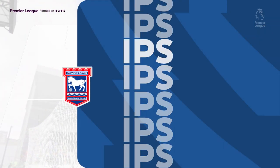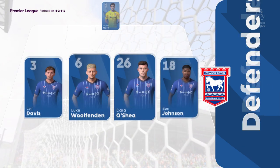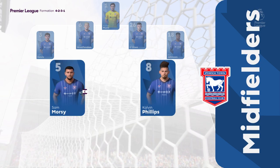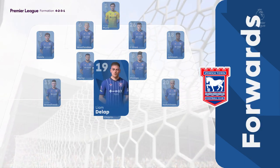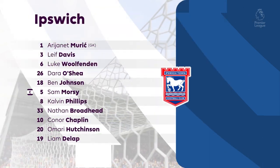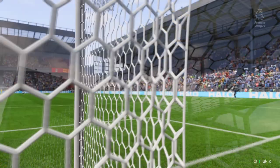Here's how the home side lines up. It's a 4-5-1, or you could say a 4-2-3-1. This does offer plenty of threat going forward with the three behind the central striker. We may see the wide midfielders cut in and the full-backs push on, while the defence is still protected from the two holding.